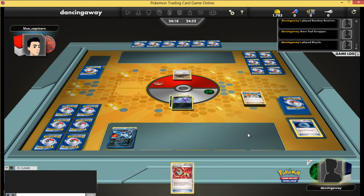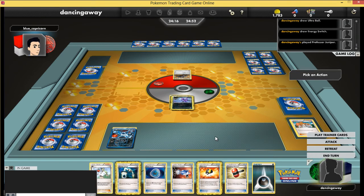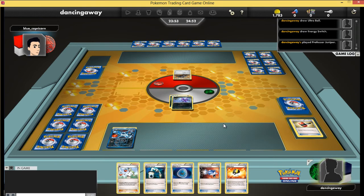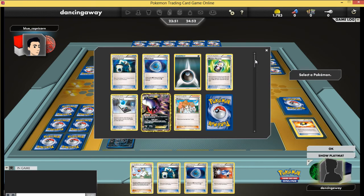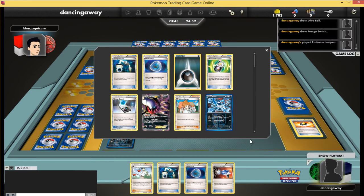My opponent has started off with a Durant. This is a card I haven't seen much play recently. What it does is discard one card from the top of your deck for every Durant in play, with the aim of running you out of cards — if you can't draw at the beginning of your turn, you lose. I've already played one Juniper, so I need to be careful not to discard too many cards.